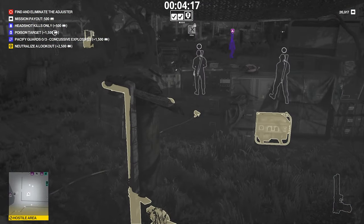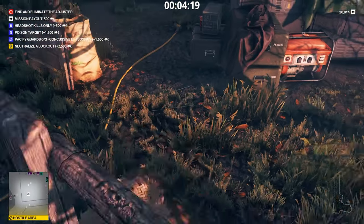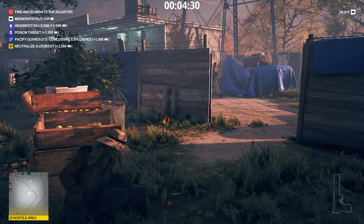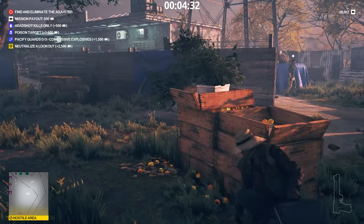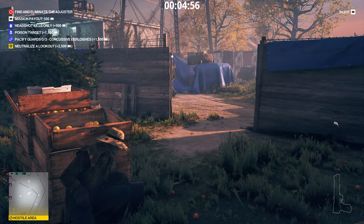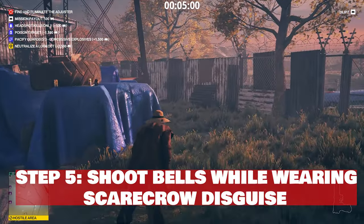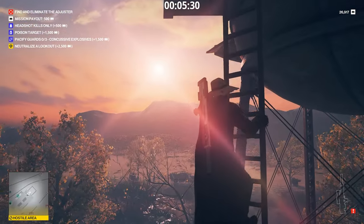Take note that while regular guards can see through this disguise, assassins and suspects — even if they see you in this disguise — won't raise any alarm. Once these 2 guards have moved aside, make your way to the top of the water tower, where we're going to go through the steps of shooting 4 bells in counterclockwise fashion.